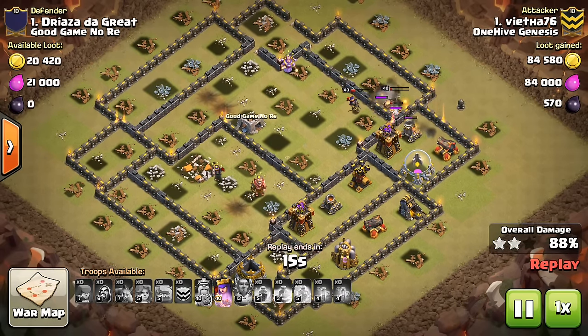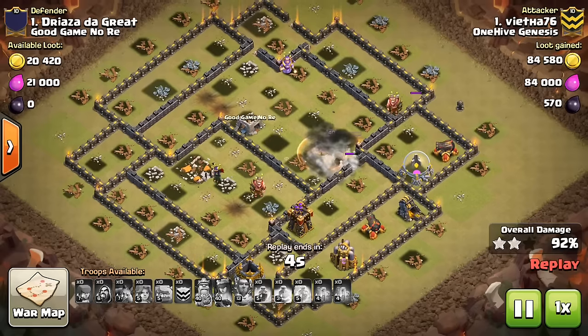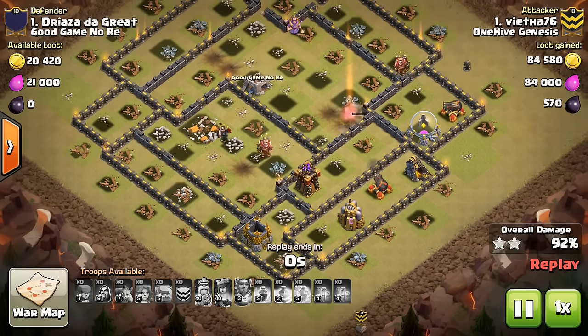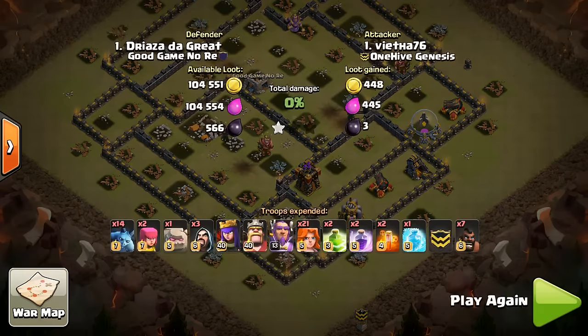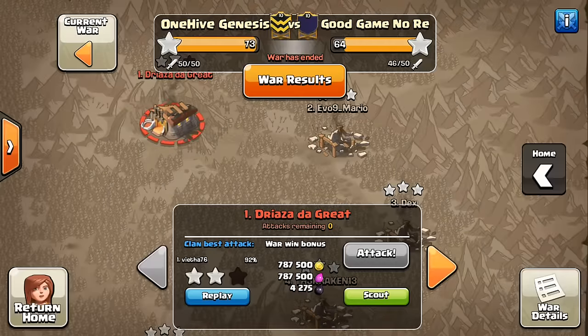You can see the Queen here pops the ability in just a moment. I think a Giant Bomb goes off, so he has to pop it a little earlier than he wanted to. Plus that Mortar does enough damage to be a threat. There's the Giant Bomb, and just those three defenses still left up. Doesn't quite get it, but very close. A few adjustments I think would have gotten it, but we only had one Town Hall 11, so didn't have the opportunity to try to adjust that plan. Good attack, though.